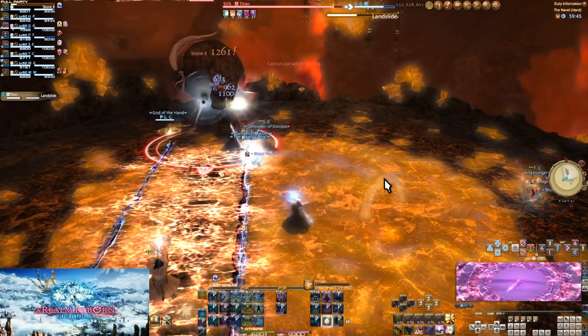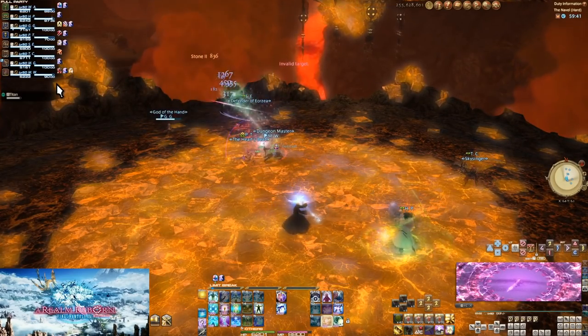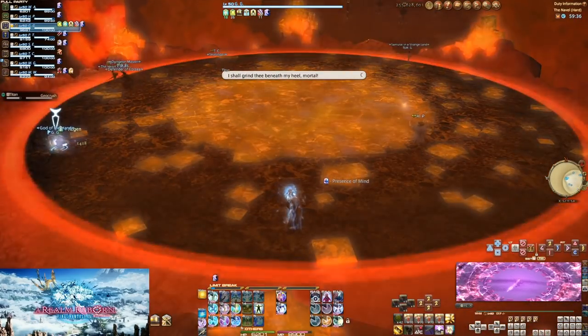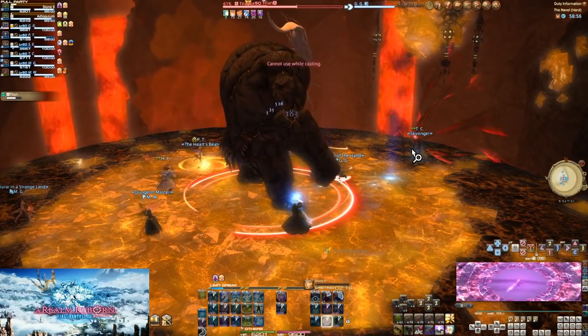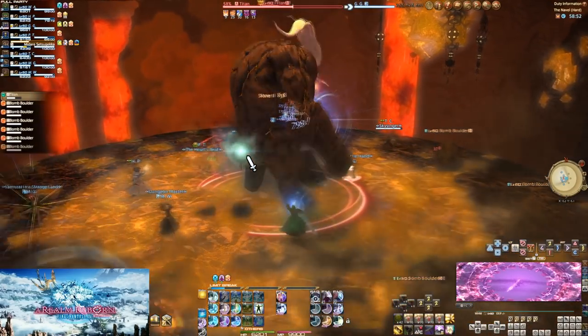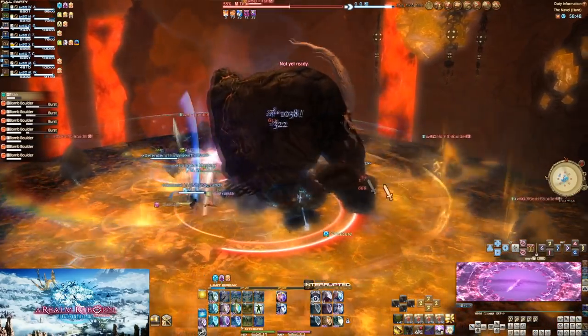I only ever have to glance at HP bars to know if I need to heal, which usually I don't need to at all. People tend to panic when not at absolute maximum health, but it's not needed most of the time. I also click the party list anytime I want to target a specific player — with healing, with anything, and especially with Dragon Sight.